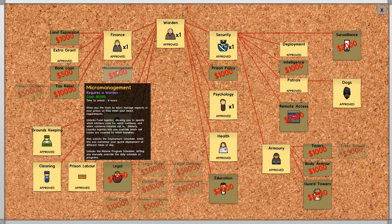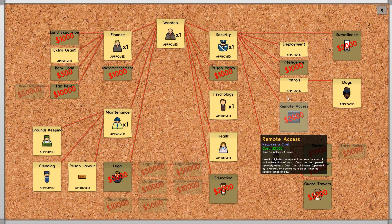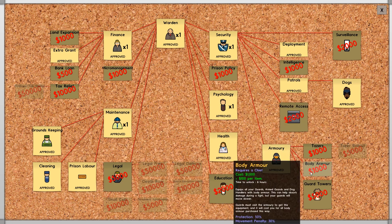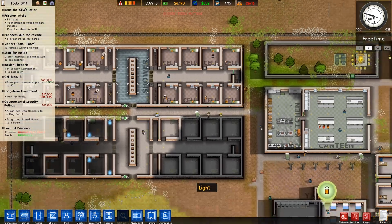What does micromanagement give us? It unlocks food logistics allowing you to specify which kitchens cook for which canteens, and a deployment scheduler - not really needed right now. But I guess getting the body armor in advance for our armed guards isn't a bad thing. It will cost us a thousand, but it's probably worth doing. We've got six thousand still in the bank.